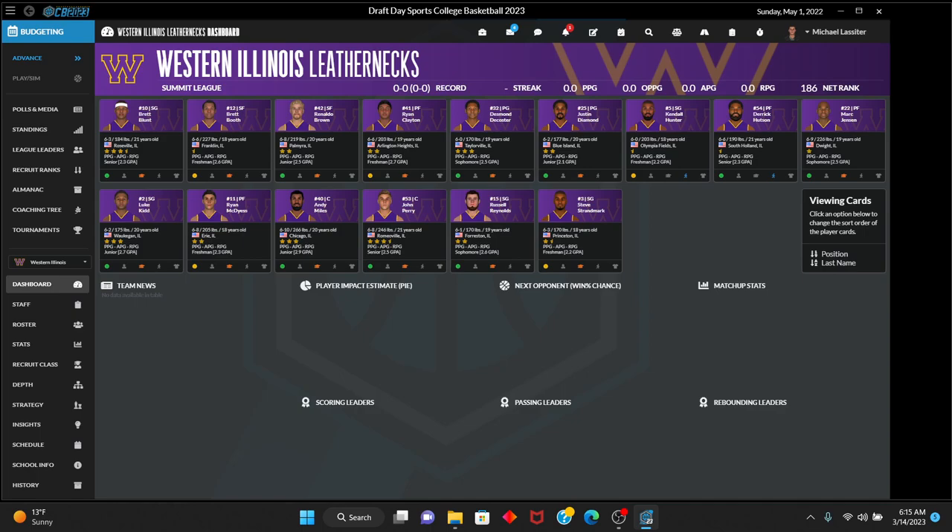This is the first look at the Western Illinois Leathernecks in Draft Day Sports College Basketball 2023. This is your dashboard where you get an overview of your roster. Kendall Hutter, Derek Hudson — thankfully he's a senior because he is just awful. John Perry at 6'8", 246, from Romeoville, Illinois — he's our best player. We have two really good centers: Andy Miles and John Perry. Brent Blunt is a pretty good point guard, and his backup Luke Kidd is also pretty good.